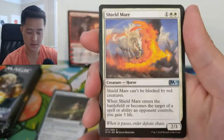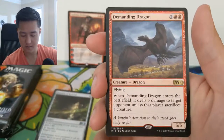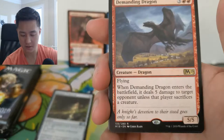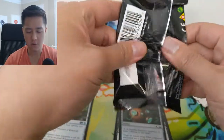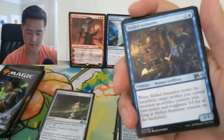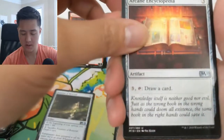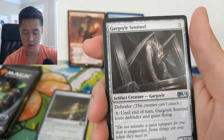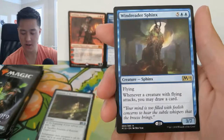Double Cast, Shield Mare, Horizon Scholar, and Demanding Dragon — as a matter of five damage to a target opponent unless that player sacrifices a creature. 4/5, okay. Another foil, but the foils in this box have been pretty weak — even our rare foil wasn't that good. Skilled Animator, Arcane Encyclopedia, Gargoyle Sentinel, and then a Windrider Sphinx: whenever a creature with flying attacks you may draw a card. For seven mana that's a little too high, but it's an interesting card.